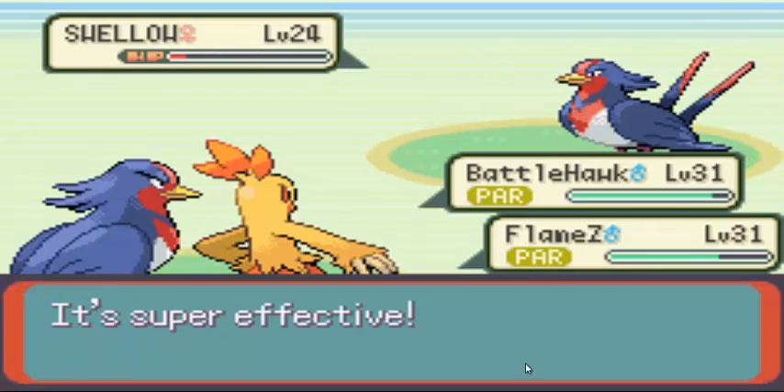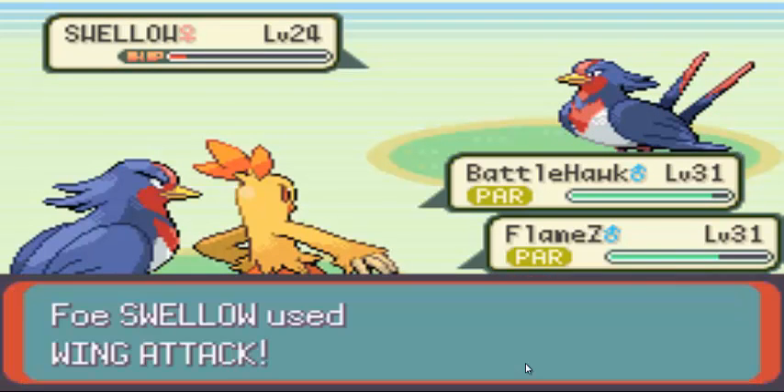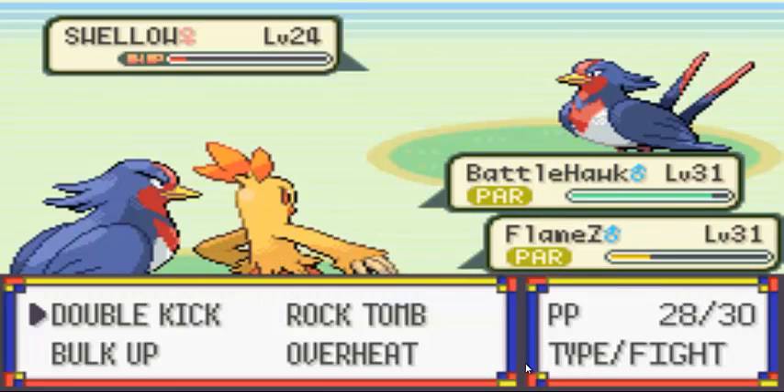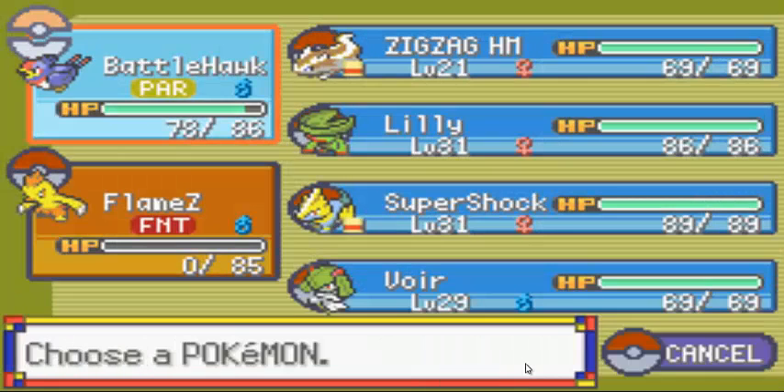Double Team — evasion noob, take that! Ow, Wing Attack — curse, okay. Now Swellow needs some training.